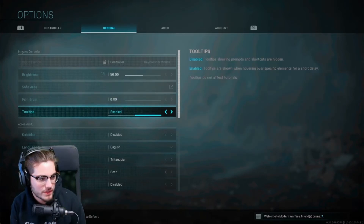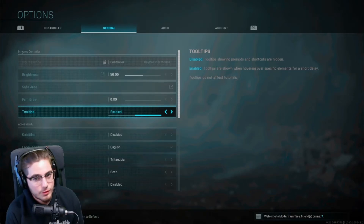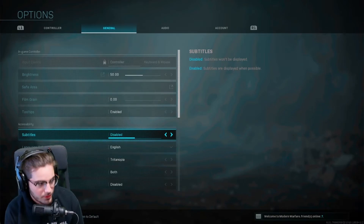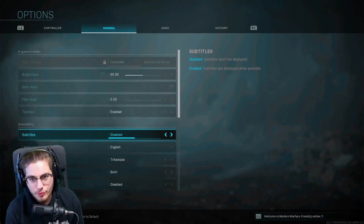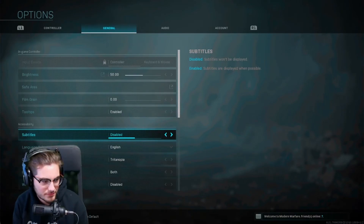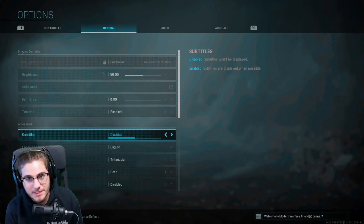Tooltips I have enabled — personal preference. For subtitles, I have them disabled because they're distracting to me. Some people prefer them on, so try it with and without and see what works for you. At the end of the day it's personal preference — I find them distracting, which is why mine are disabled.